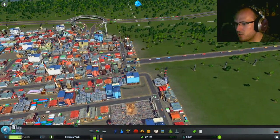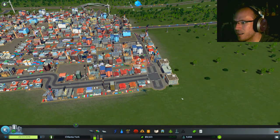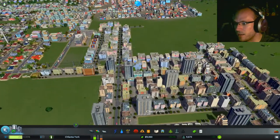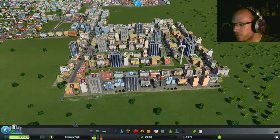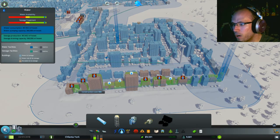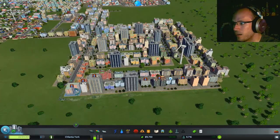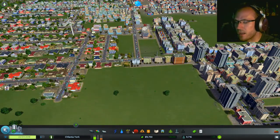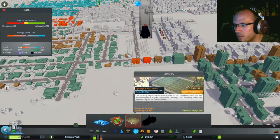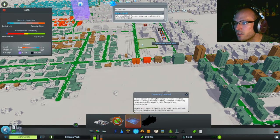We also need to look into public transportation, but I'm going to let my wounds heal for a moment over the damage that was done. Different parts of the city are going to need to be connected. My rich district is doing well, except for this area that doesn't have water — let's fix that. We need a cemetery. I have $10,000 — I can afford one. Let's put a cemetery right there.